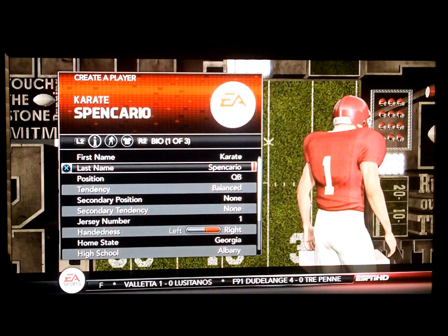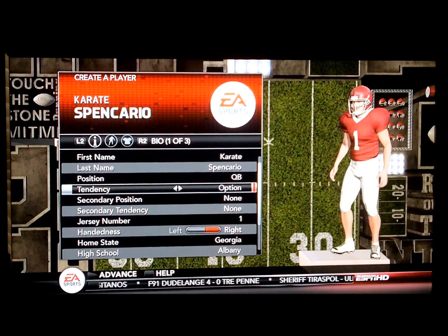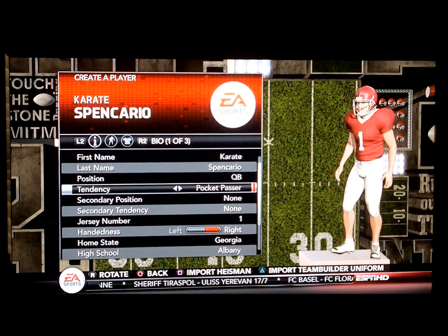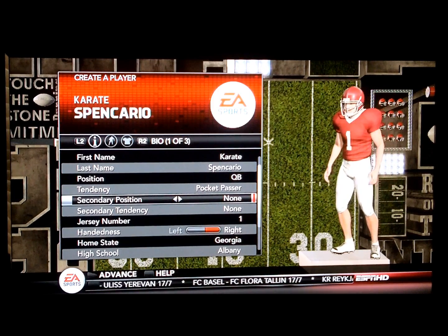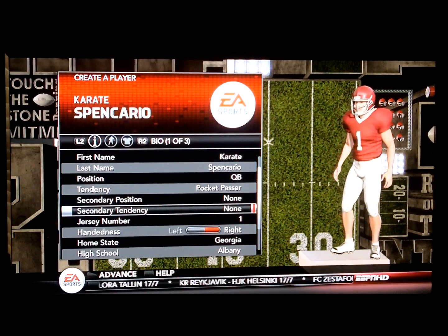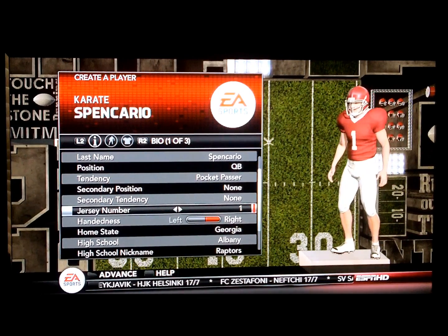In this case, you really don't know what college you're going to go to. You can change your tendency: balance option, pocket passer - we'll prefer to do the pocket passer. And the secondary position - we're not going to have a secondary position. Secondary tendency we're going to have none, because that goes to the secondary position which we don't have. And you can change the jersey number too - say we wanted to be seven.